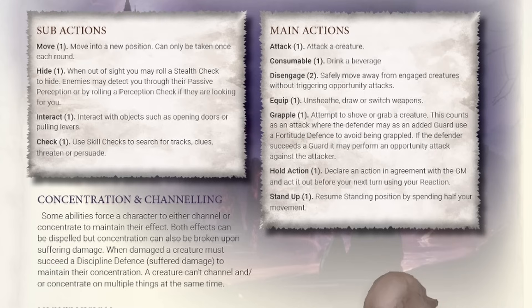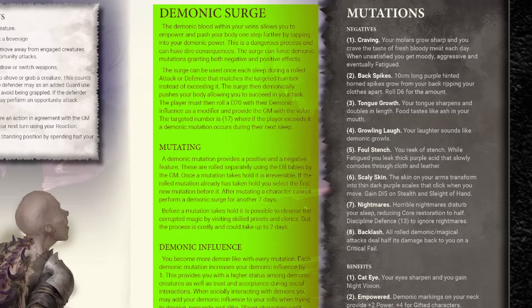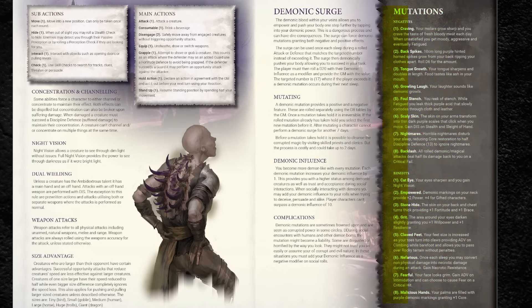And like with Pathfinder 2e, more actions per turn means players have more freedom to strategize. The demonic surge mechanic is one that really unifies the theme of the game with the setting itself and your character. You can opt to push your body by tapping into your demonic power, granting an automatic success in an attack or defense under certain circumstances. But the cost is that you then have to roll a d20 against a target of 17 with your demonic influence score as a modifier. If you roll at or above 17, you will pick up two random mutations — one negative and one positive.